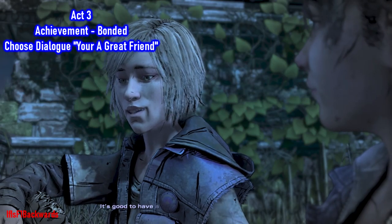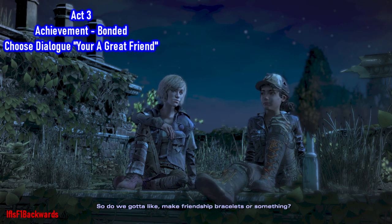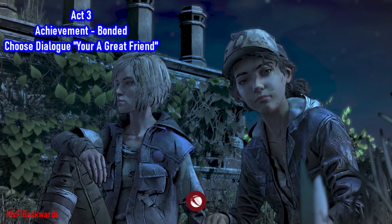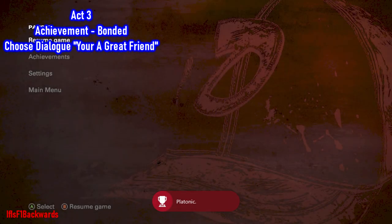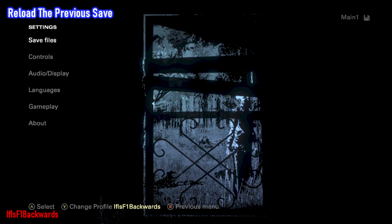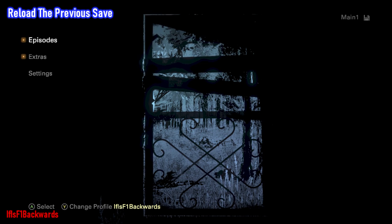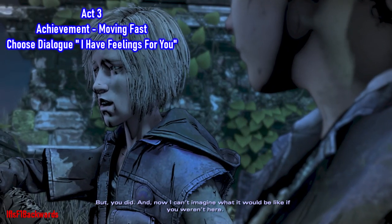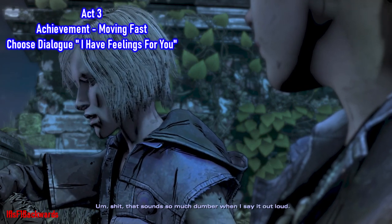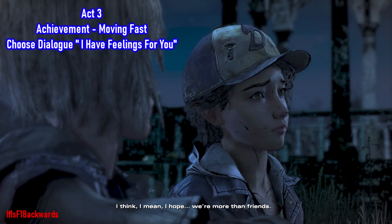Reload the previous backup save and you'll have to go through that entire bit of dialogue again, including the Milky Way dipper things, just to get to this point. Once you're there, choose the dialogue 'I have feelings for you' and that is where the achievement will unlock. You've got an option to kiss her — being a lesbian advocate, I chose to kiss.